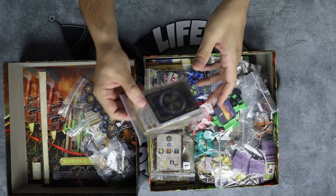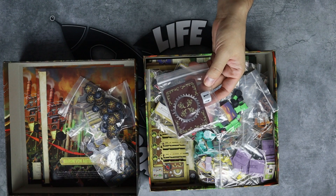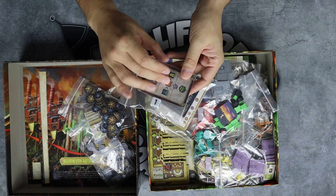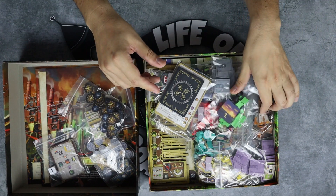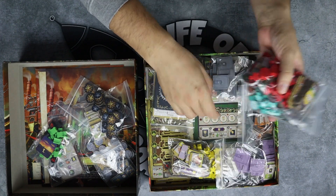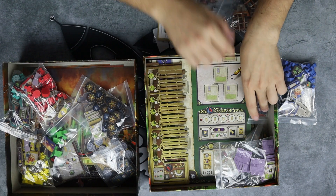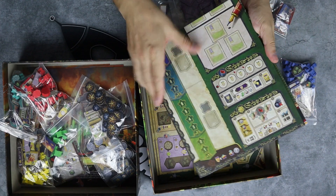All of these components are for solo play and as I said I haven't played the game solo yet, so I don't know much about it. I guess these cards represent what the automa is doing. You will also get nuclear tokens. Let me move all the player components aside — I'll show them to you a little bit later and go to the big stuff first.